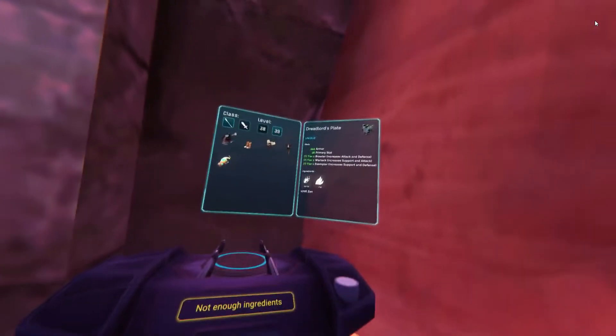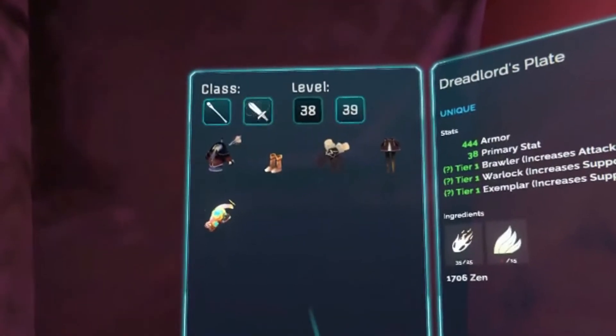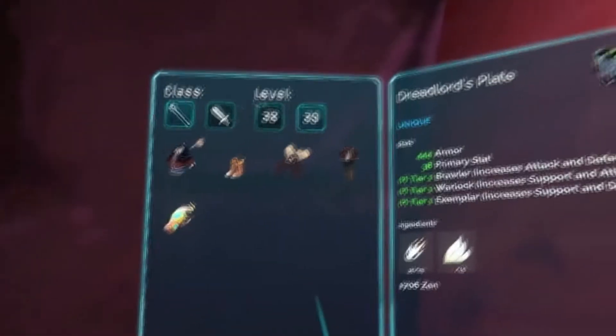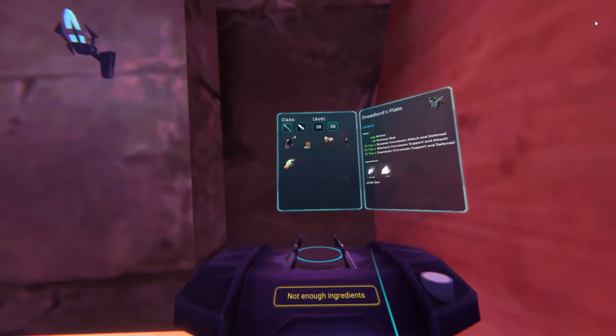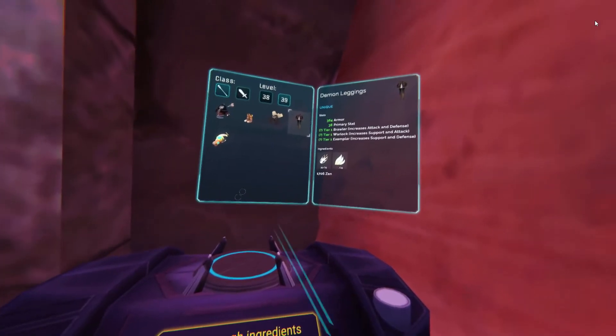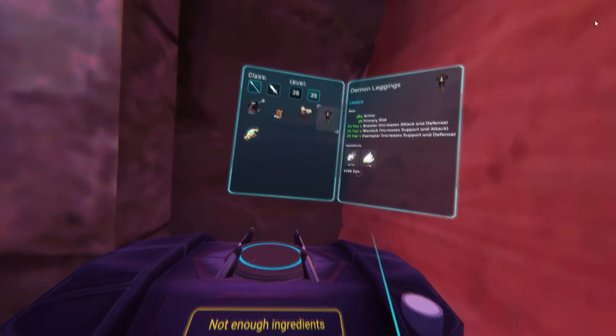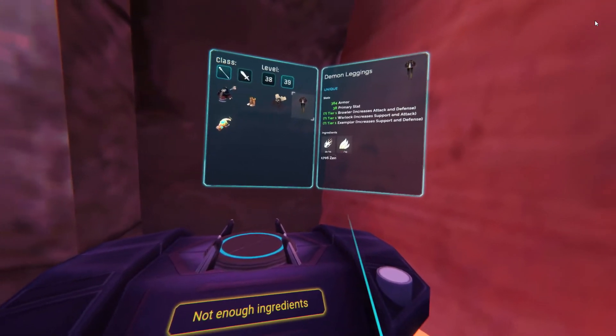Once you walk up to it, a menu will appear and you can select your class — which is Blademaster for the blade, and Essence Mage for the wand — and whatever level gear you're trying to create. After you have that selected, you can select the actual gear that you're trying to craft, and it will show you the materials necessary to craft it. It'll also show you the cost of Zen that you need to have to synthesize the item.